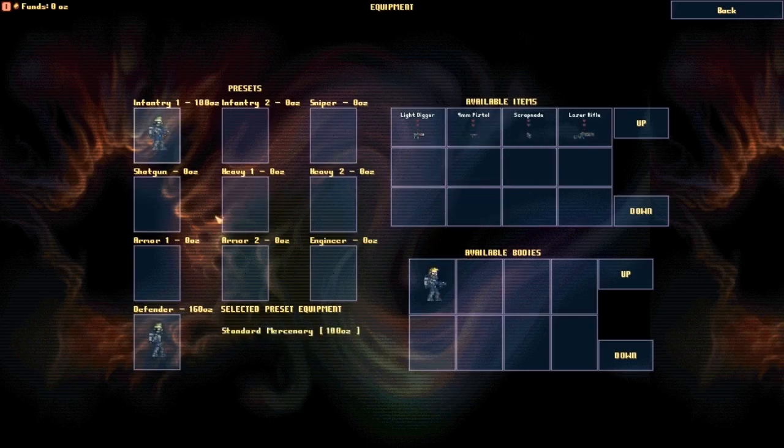This is the unit selection screen — basically the units you're going to pick for your squad, which you'll drop into the battlefield when attacking enemies or defending your own base. I'm going to go with an infantry unit that has two grenades and a laser rifle, and another with one grenade, a pistol, and a laser rifle. Then I'll get an engineer class with a light digger and a pistol and laser rifle.